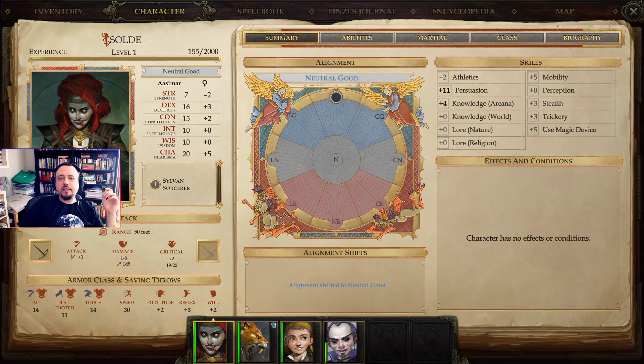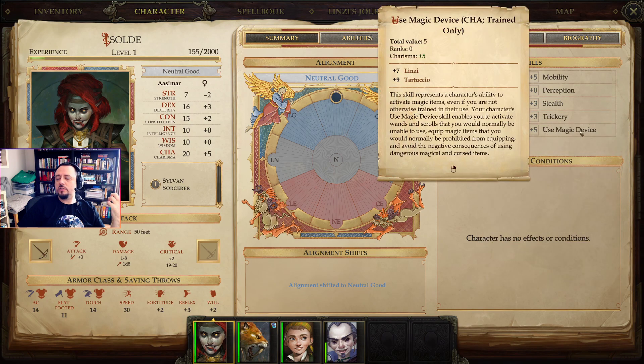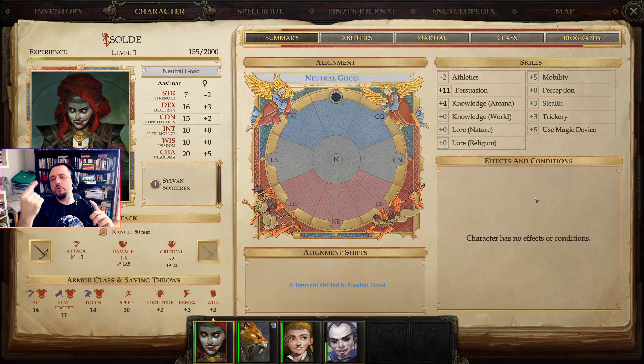The skills of your character are actually defined by which class combinations you pick at the start of your character creation. So if I'm a sorcerer, for example, knowledge arcana and using magic devices are my class skills. Class skills, if you put at least one point in them, grant you an extra three points as well. That is how class skills are accentuated when you distribute your skills in this area.